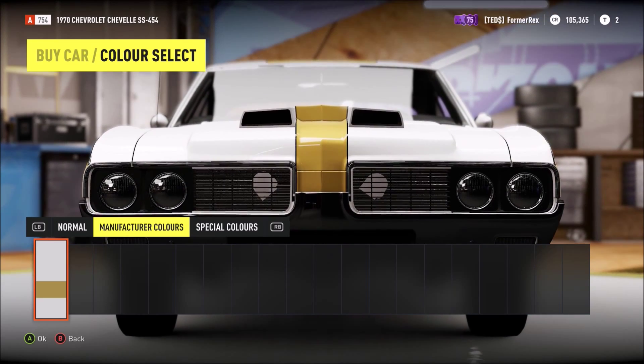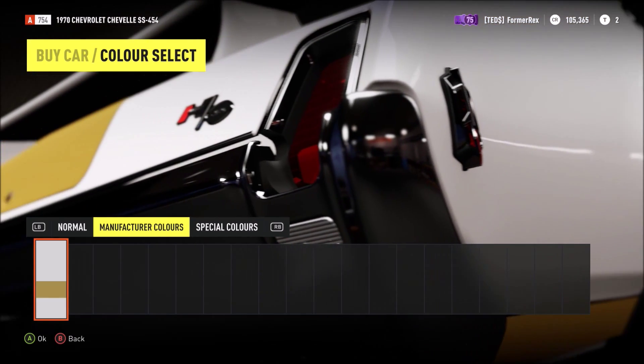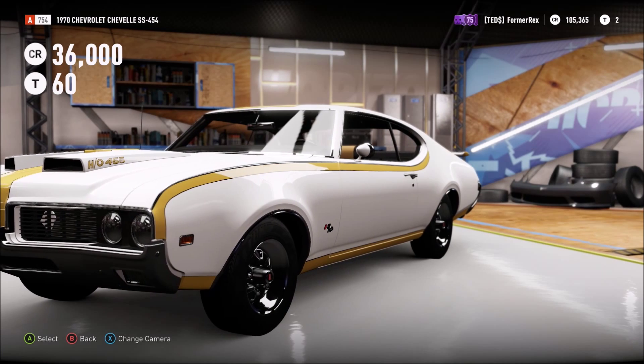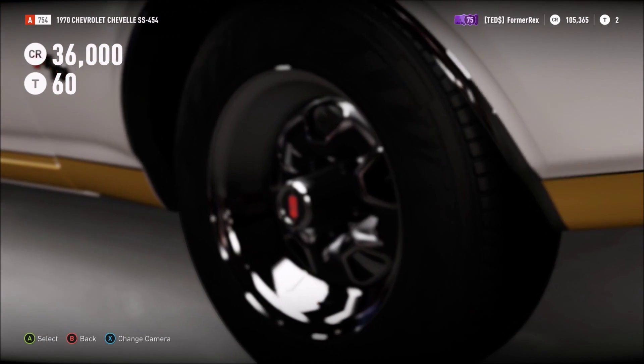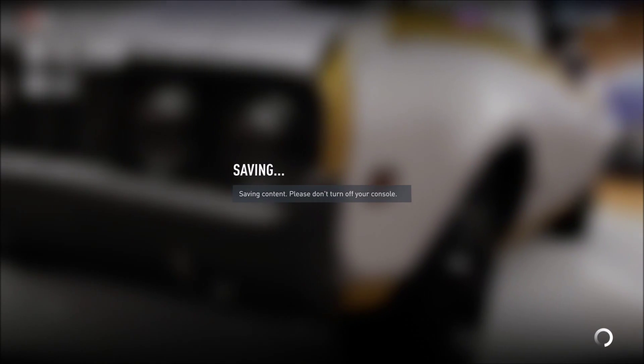Yo, what's going on guys, Zib is Gaming, and today we are going to be doing a video on Forza Horizon 2. Last video I made on this was like a drift build, so today I'm going to do a classic American style build — 105 grand, which has now been taken down to like 69-70 grand. Let's see if we can find that.